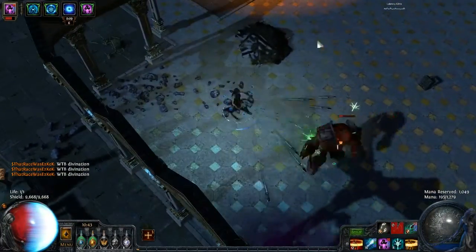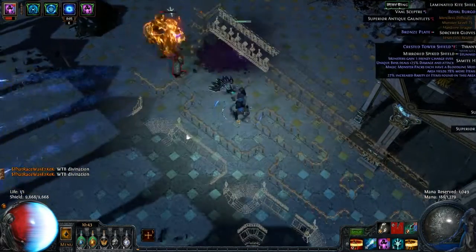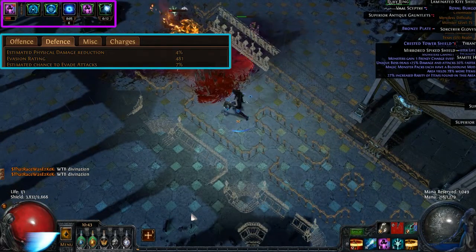So let's take a look at how much damage Coal Smash actually does. One thing to note is that at the point of contact the only physical mitigation I have is 4% from my Golem, which I feel is pretty negligible.